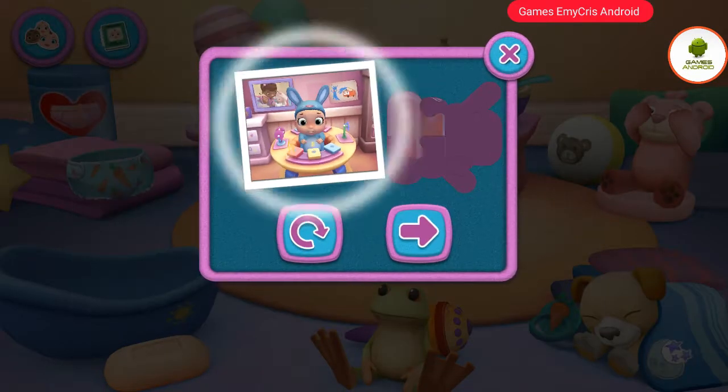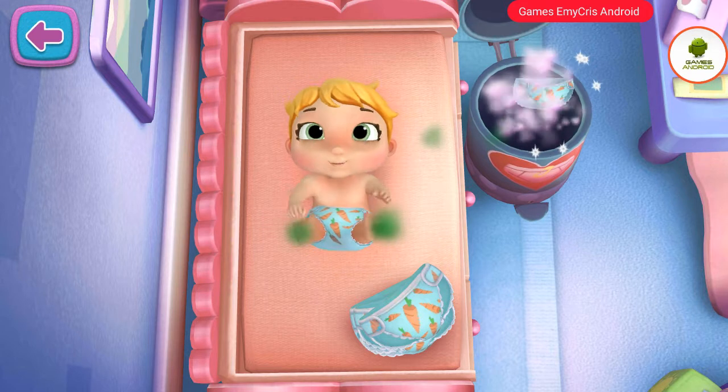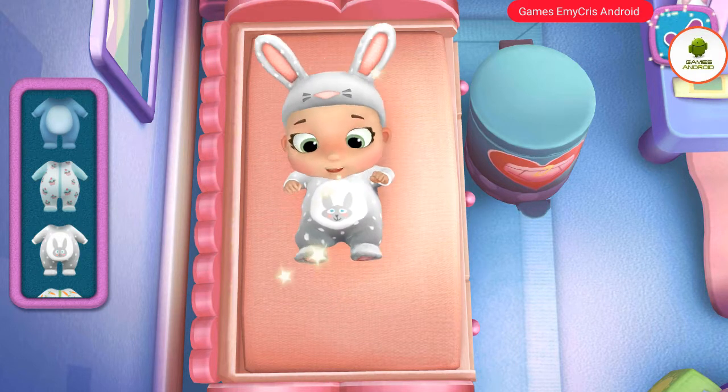Keep playing to unlock a new sticker. Time for a new diaper. Tap the diaper to send it to the diaper pail. Would you like to dress up your baby doll in a new outfit? Tap the check mark if you're ready to move on, or play more with changing your baby doll.